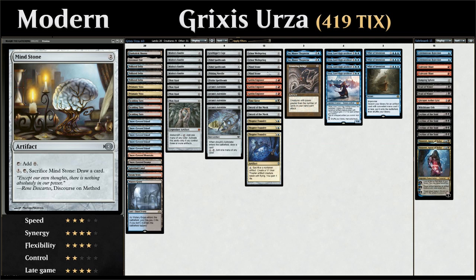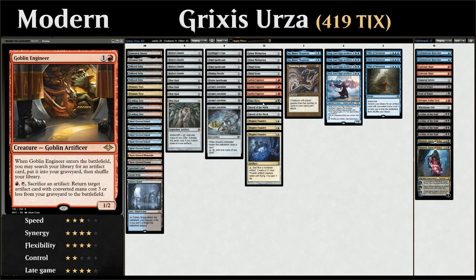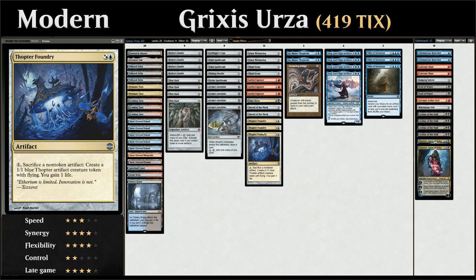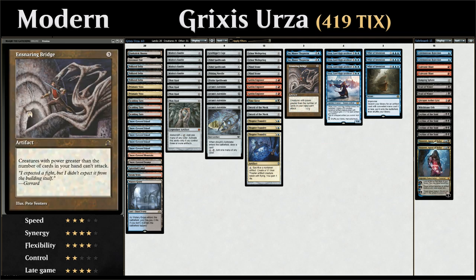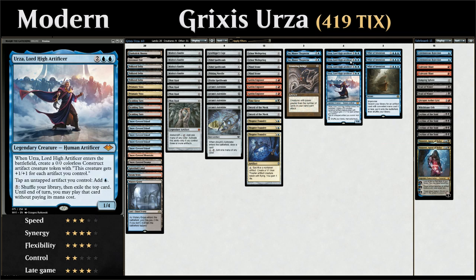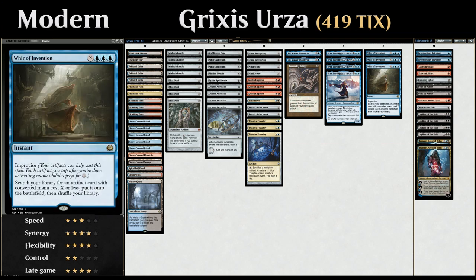We also have two copies of Mind Stone to ramp, and we can sacrifice it to draw a card. Then we've got three Goblin Engineers, one Time Sieve, two copies of Sword of the Meek, three copies of Thopter Foundry, one Ensnaring Bridge as a silver bullet against creature decks, and Sai Master Thopterist — a grindy card for midrange and control matchups that makes a 1/1 Thopter token whenever we cast an artifact spell and can draw additional cards. And of course the full playset of Urza Lord High Artificer and three copies of Whir of Invention.